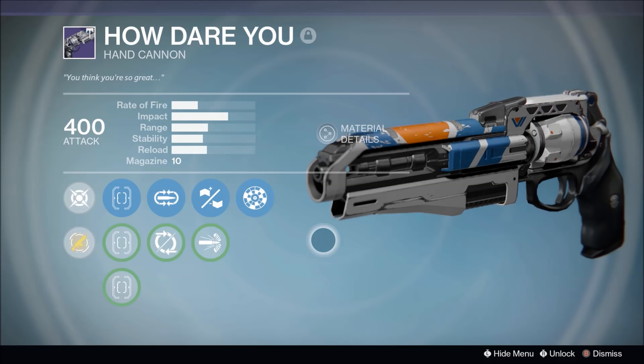Today we're going to be taking a look at the How Dare You hand cannon. This is not the vendor roll you can get this week, but it was a vendor roll you could get in a previous week — I can't remember if it was two or three weeks ago. If you like this one, I'm sorry, but you can look for it in a Vanguard package and hope you get a similar roll.